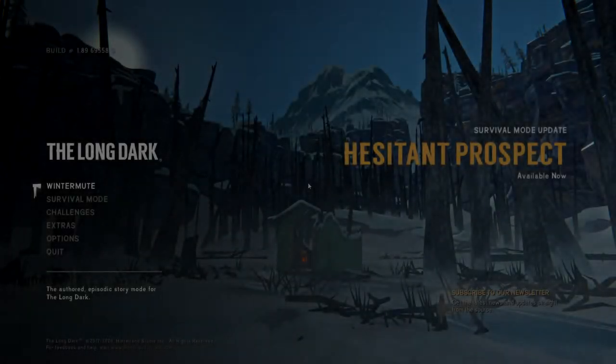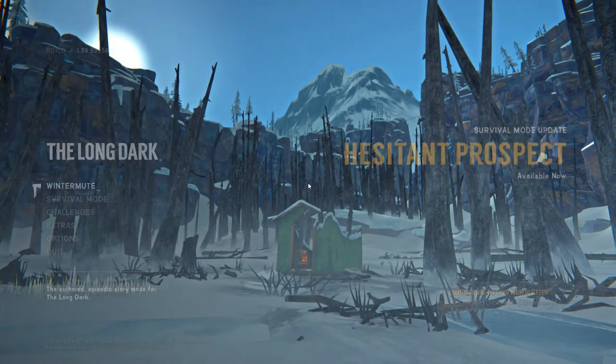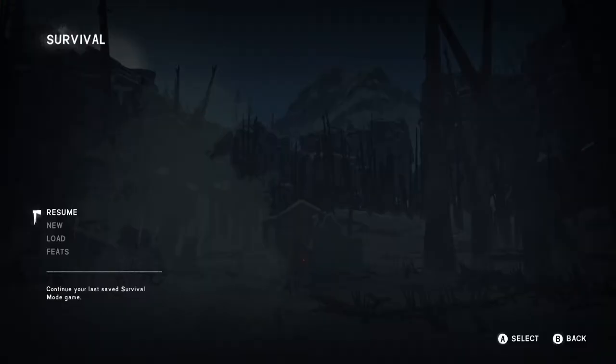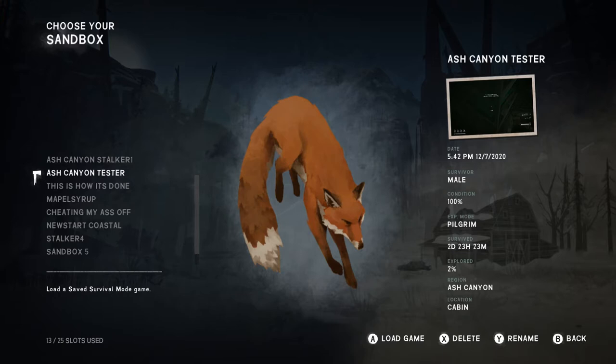We are back again checking out Ash Canyon in the new Hesitant Prospect survival mode update. We're on Pilgrim mode, been in here for two days, 23 hours and 23 minutes, and we're currently in a cabin called Angler's Den.